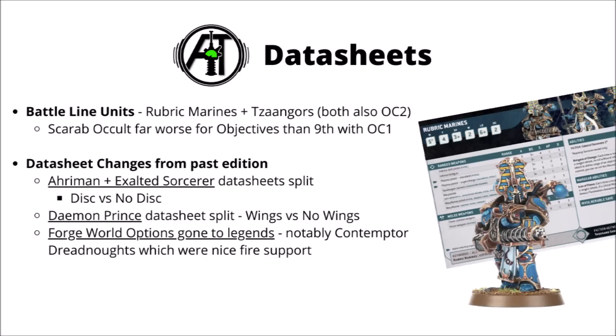The biggest changes between 9th and 10th edition include Ahriman and the Exalted Sorcerer both having split datasheets between disc and non-disc versions. The Exalted Sorcerer gets a different psychic power depending on whether he's on a disc or not, adding a little more variety with buffing units. The Daemon Princes also have a split datasheet between wings versus no wings. Another unfortunate change was having all their Horus Heresy Forgeworld stuff go to Legends - at least a few players had Chaos Contemptor Dreadnoughts or Leviathans in the mix. They do have some okay in-codex options though, with things like Forge Fiends, Predator Annihilators, or some allied War Dog Brigands.